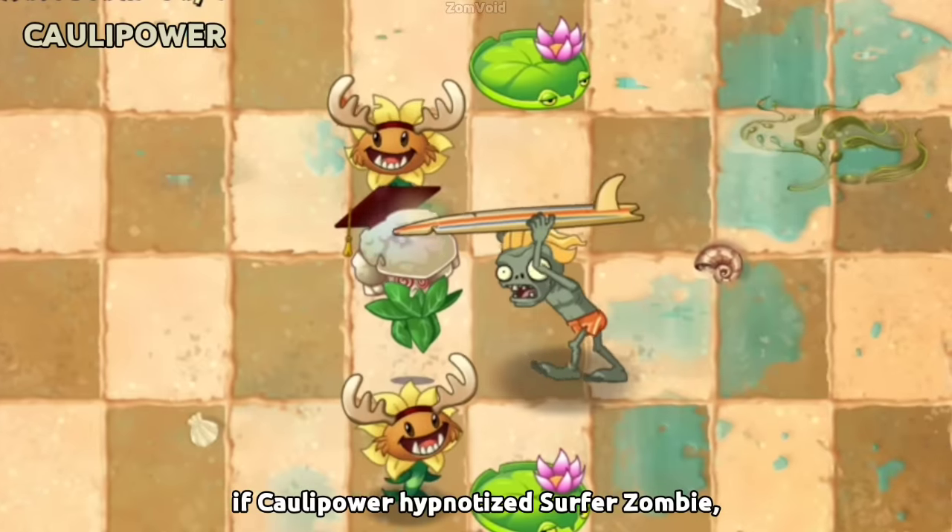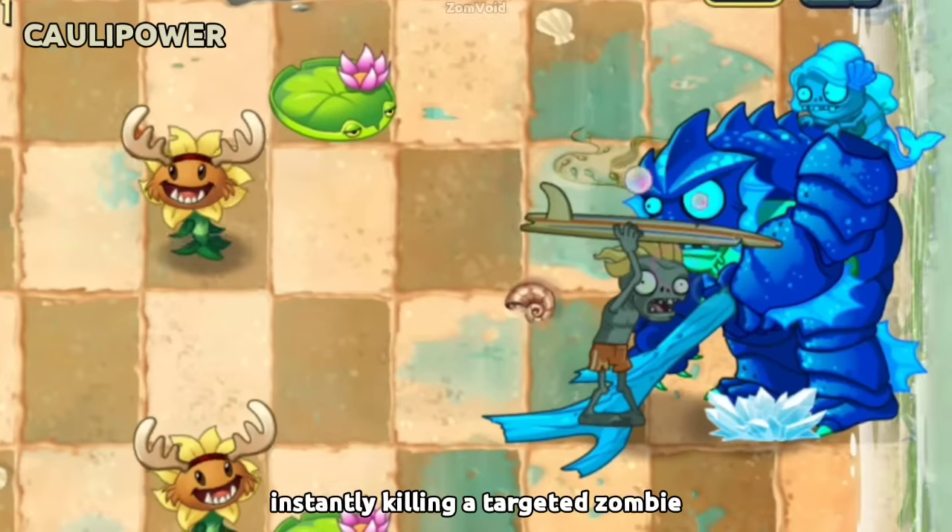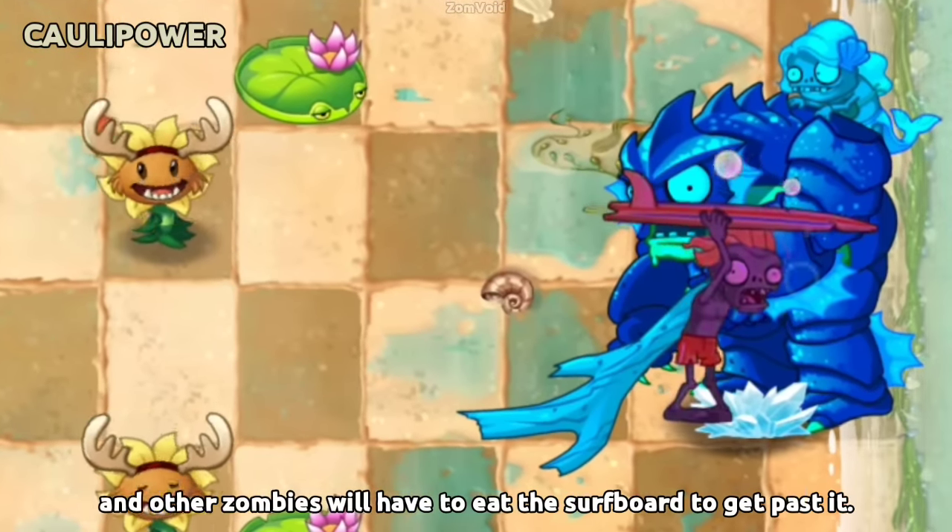If Kala Power hypnotizes a Surfer Zombie, he can use his surfboard to crush a zombie — instantly killing the targeted zombie — and other zombies will have to eat the surfboard to get past it.